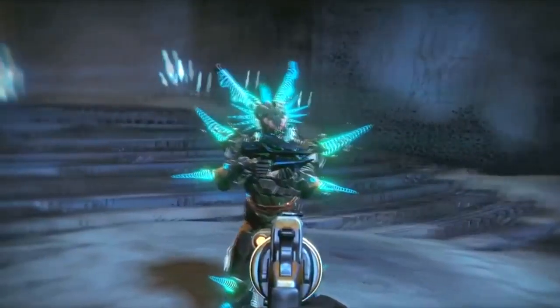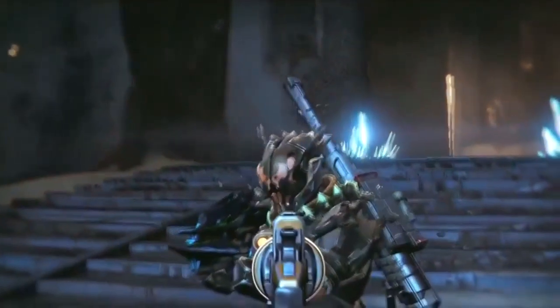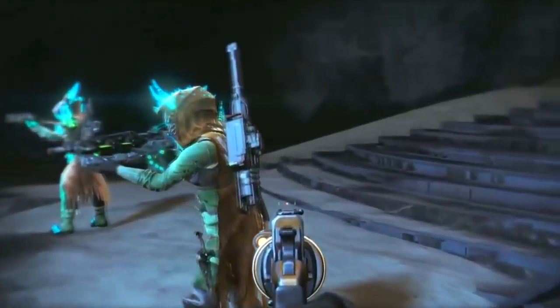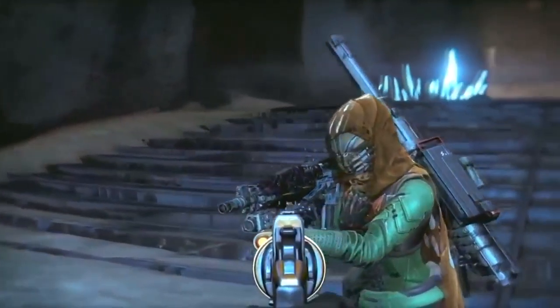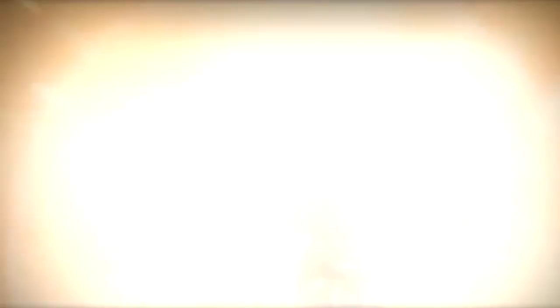This guy looks like some sort of exotic dinosaur from Jurassic Park. I had the pleasure of making the Titan for this one. The floating rocks almost seem to become aggravated — when you're damaged they shake around a little bit as they try to recover, and then they get into a stable state and chill out.